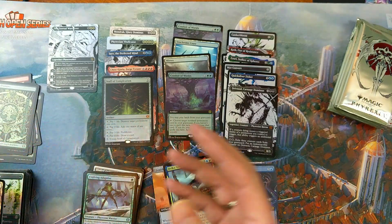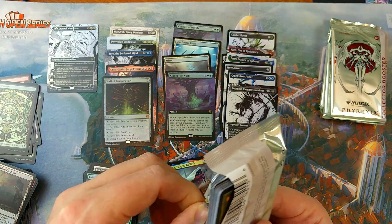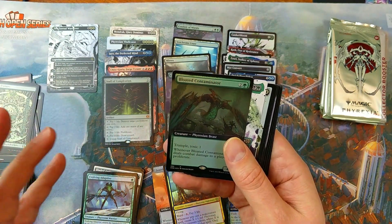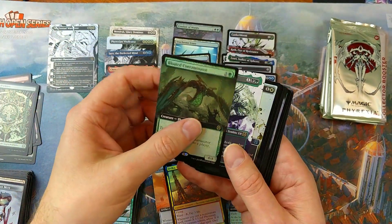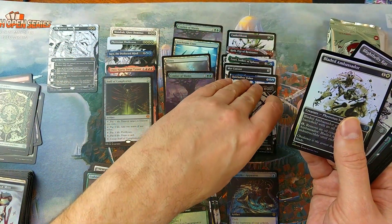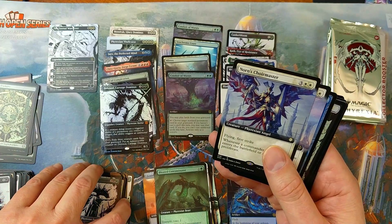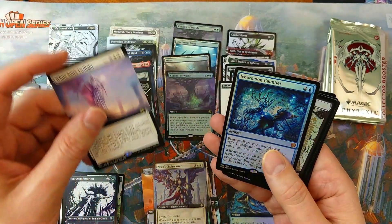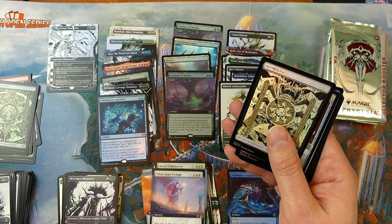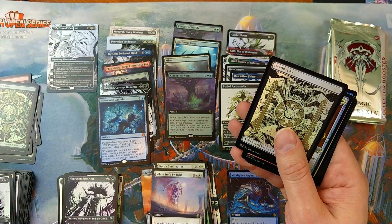Zenith Chronicler, and then we got Ovilka and a beautiful Forest land. These lands — I know there are oil ones in the complete bundle that are probably more awesome. Still a couple of packs left, taking it easy. I listened to the lore story about this set and it's quite amazing — a lot of people think there's not much lore. Norn's Choir Master, another White Sun's Twilight, and Ichor Moon Gauntlet.